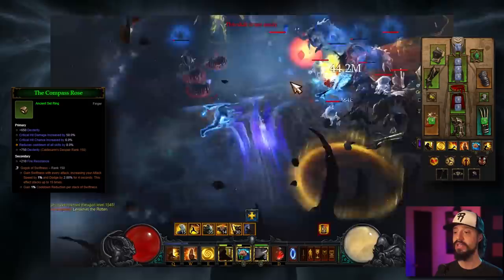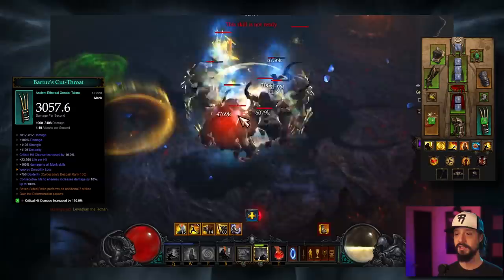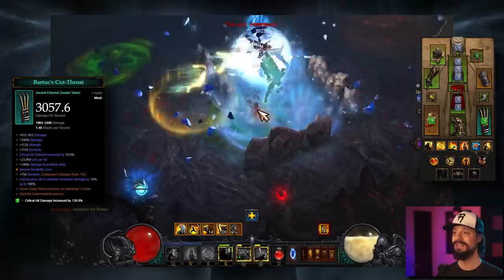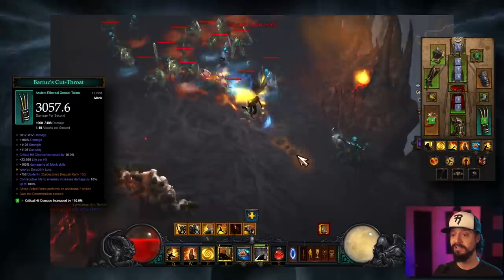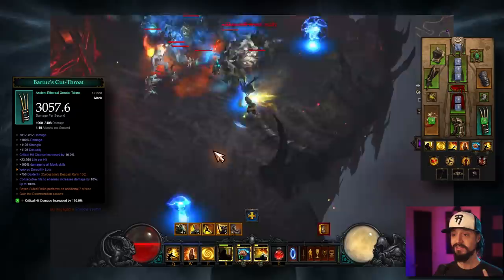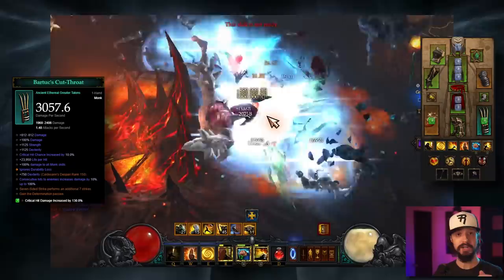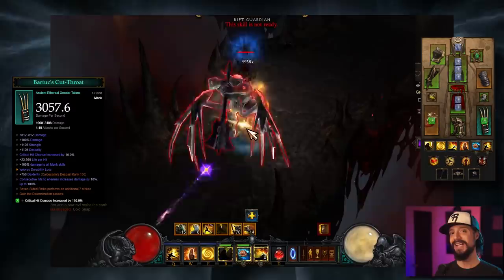For Season 24, if you have access to Ethereals, you'll want Bartok's Cutthroat — consecutive hits to enemies increases damage by 10%, up to 100%, so this gives us double damage against targets that are taking long to kill. In Greater Rift pushing, that's going to be almost everything. In an Ethereal, Bartok's will be your best in slot, but your number one priority is just to get any Ethereal with either a Lion's Claw, a Fist of Astarask, or a Flow of Eternity on it. Those are the three legendary powers you want for this build, season or non-season. If you don't have an Ethereal, Flow of Eternity goes in the cube and you equip those two fist weapons. If you have an Ethereal, you just want to make sure you still have those three powers.